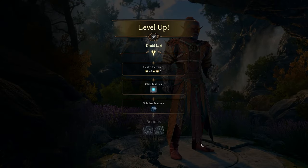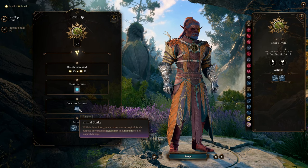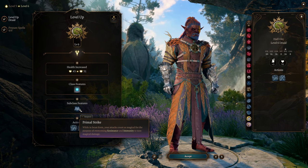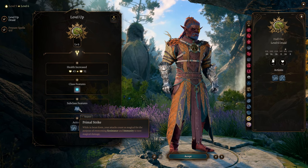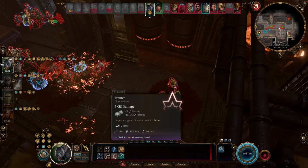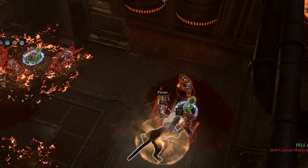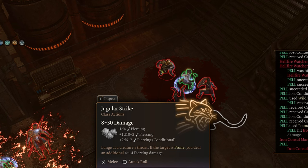At level 6, things get even more exciting with Primal Strike. Now your attacks count as magical, allowing you to bypass enemies' physical resistance, which is fantastic. Additionally, you unlock 2 new Wild Shapes: the Panther and the Owlbear. The Panther comes with Pounce, which lets you bite an enemy and potentially knock it prone, and then use Jugular Strike to do extra damage to prone targets.